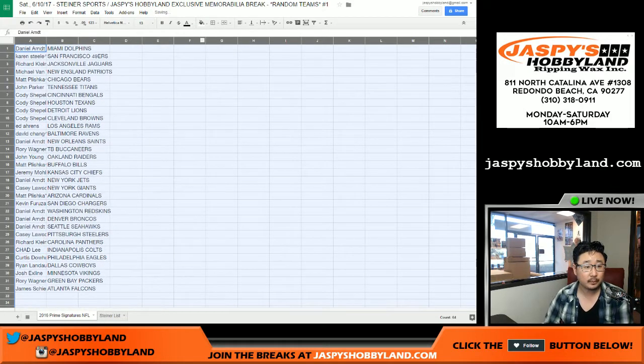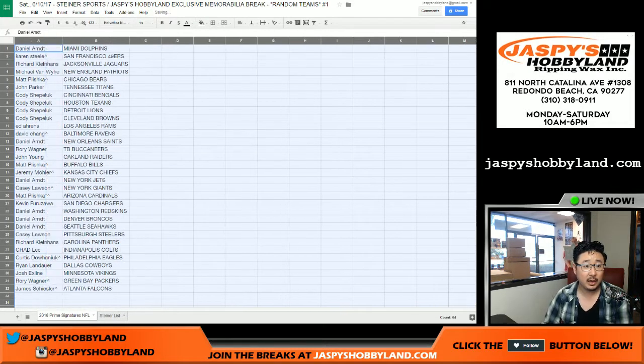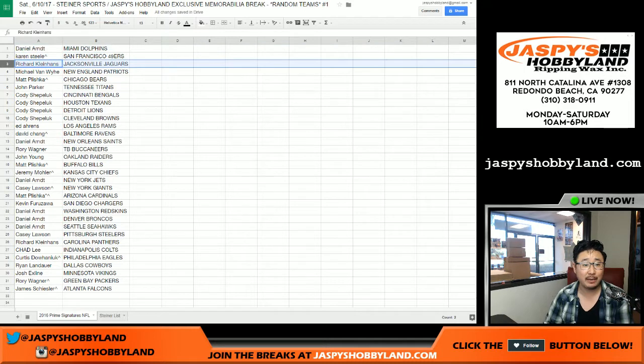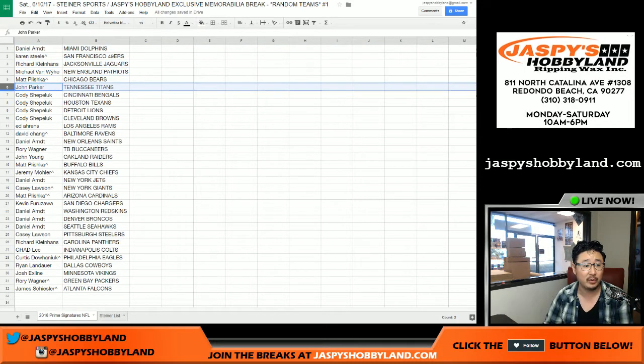Here's how the one-box break will go. Daniel Arndt, you've got the Dolphins. Karen with the Niners. Coco Diablo with the Jaguars. Michael Van Wye with the Patriots. Matt Plischka with the Bears. John Parker with the Titans. C-Shep, you got these four teams right here: Bengals, Texans, Lions, Browns.